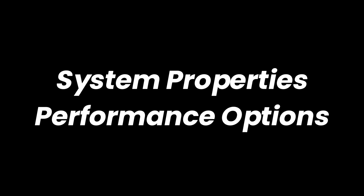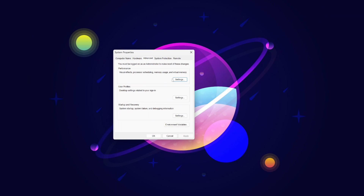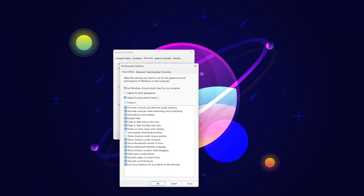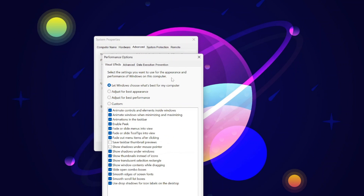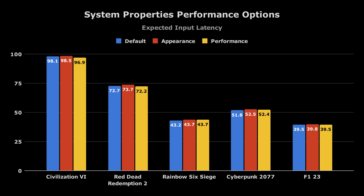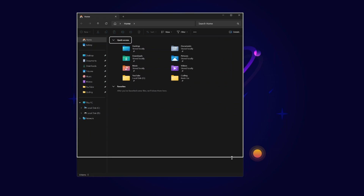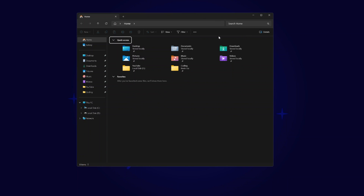Finally, let's take a look at System Properties Performance Options. This setting allows you to enable or disable animations and change the appearance of Windows, with some claiming that disabling all of these settings improves gaming performance. In my testing, I tried 'Let Windows Choose What's Best for My Computer,' which is the default option, 'Adjust for Best Appearance,' which enables everything, and 'Adjust for Best Performance,' which disables everything. As you can see between the three settings, there's pretty much no difference in average FPS and 1% lows, and it's the same story for input latency. Disabling all of these makes Windows feel really janky to use, and since there's no significant effect on performance, I recommend leaving it at the default setting.